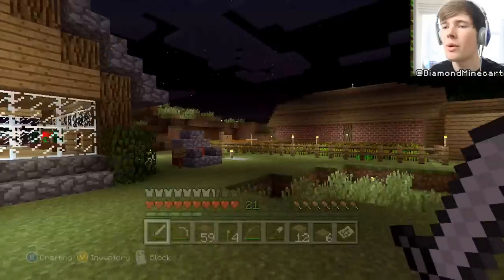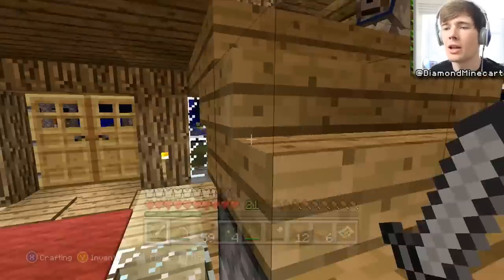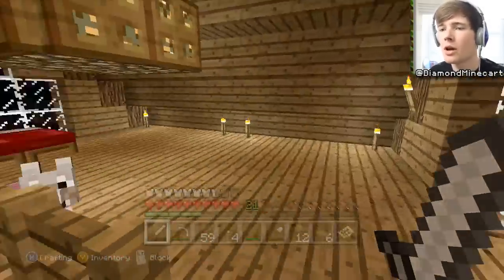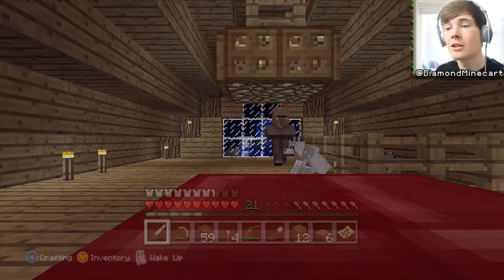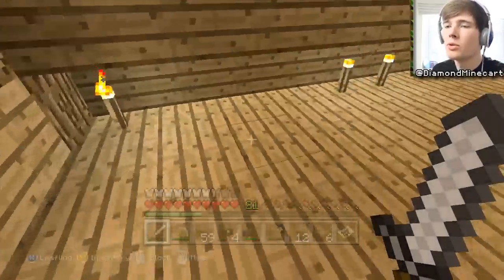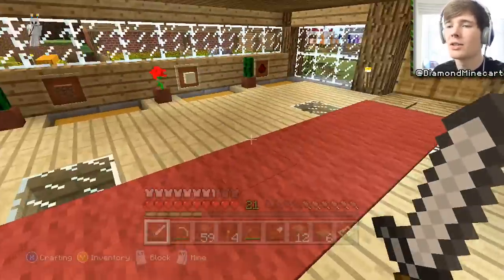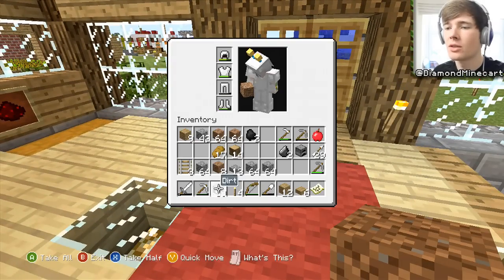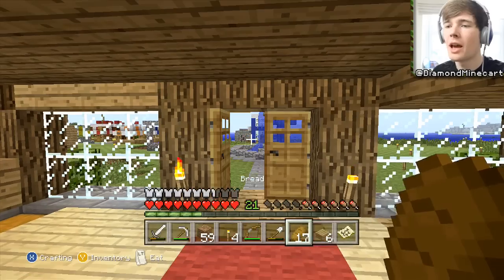Otherwise we'd have to walk all the way over there which is really time consuming. So we're going to try and make a rail system, but today I think we might have to walk. I also want to make a diamond sword and enchant it with a level 30 enchant. So that is what we're going to be aiming to do today - that's going to be our main goal.